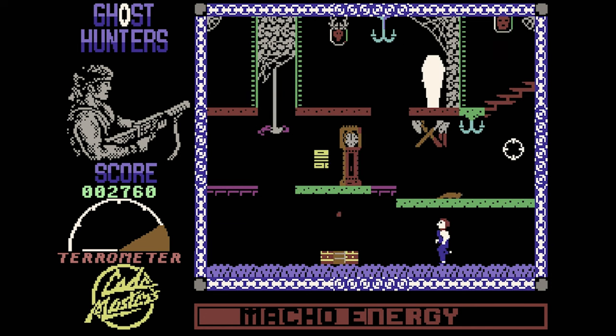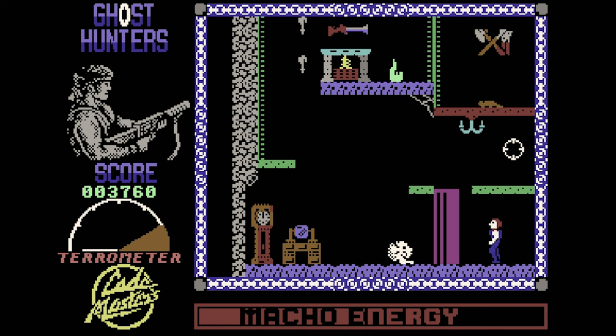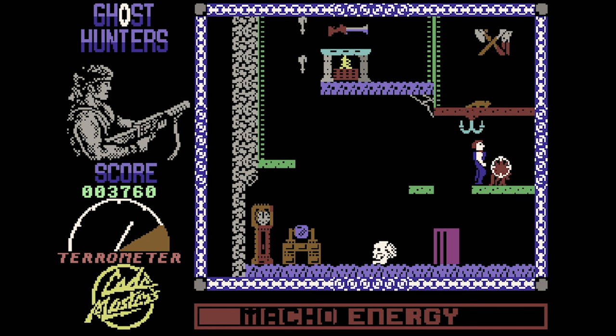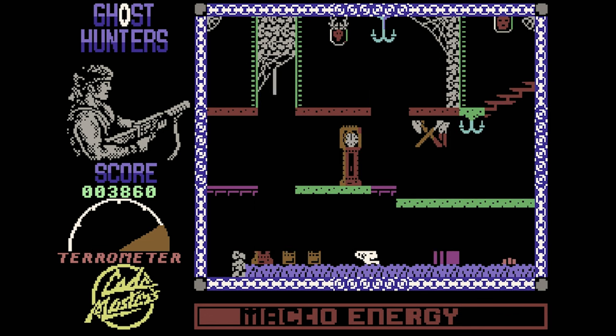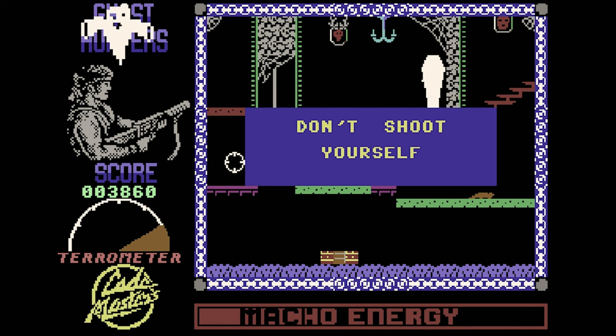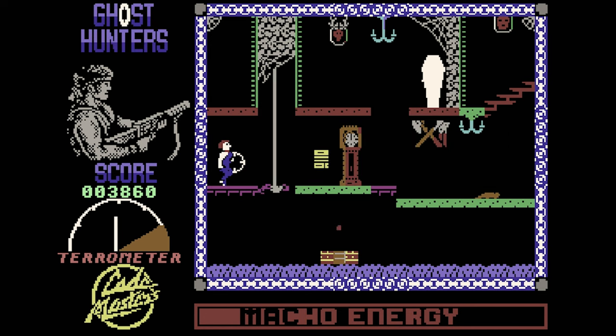The worst thing about Ghost Hunters is that every couple of seconds a hint box appears telling you to avoid monsters or collect items. This is fine the first time, but it happens every time and stops everything that's going on. It gets really annoying when you've played it a few times and still get the same three messages. However, I still find it really fun, and the best way to play is the two-player co-op, where one controls the character and the other controls the gun. Highly recommended if you have a friend.